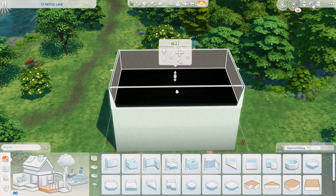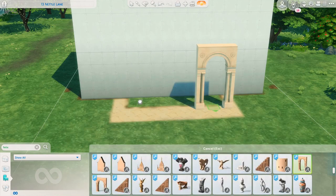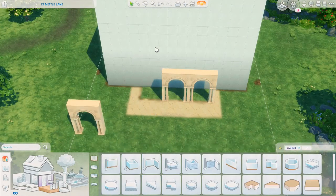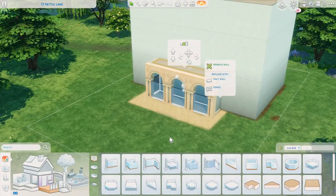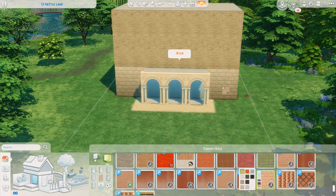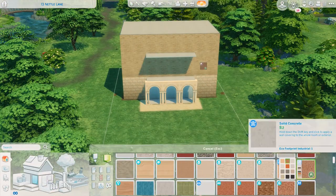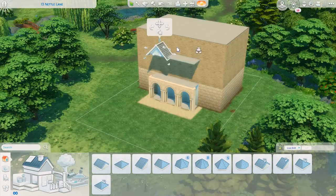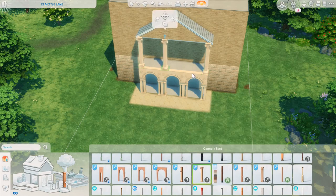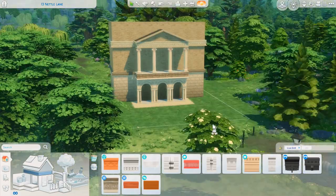Hi everyone, welcome back to another one of my Sims 4 speed builds. Today, if you've watched the Bridgerton series on Netflix you'll know what I'm building. If you haven't watched the series, don't worry — you're still going to enjoy watching me make a beautiful Georgian mansion which is absolutely huge. For those who have watched the series, today I'm building Lady Danbury's manor, which I've named Danbury Hall since it's not actually given a name in the series.